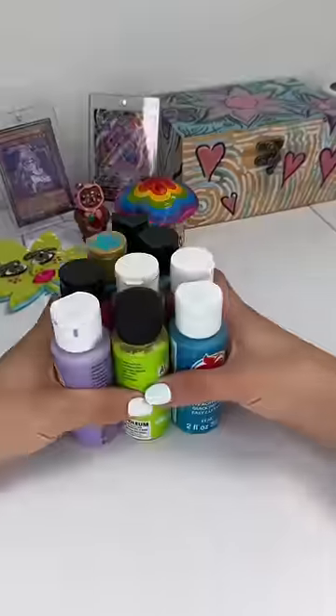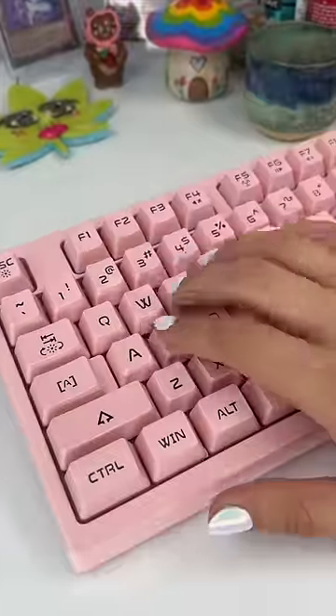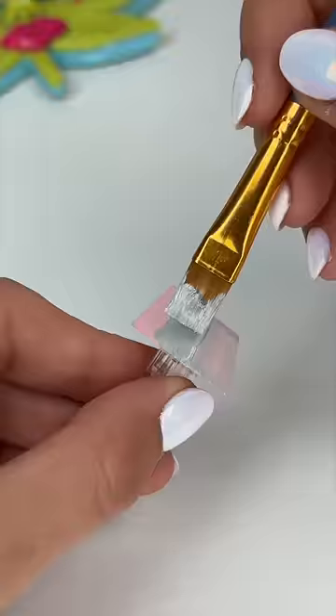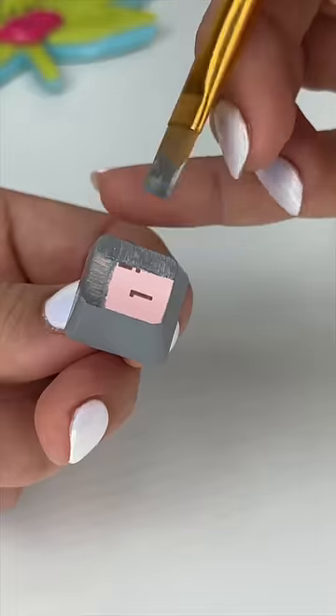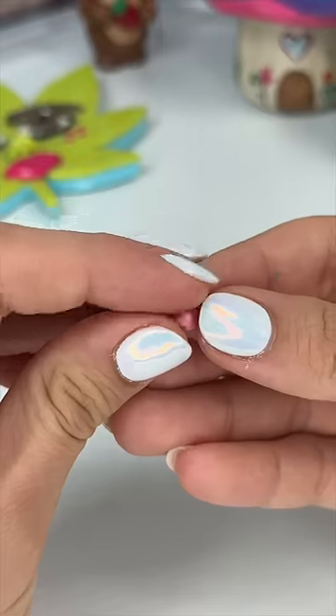I just made the cutest Minecraft keycap entirely out of clay. My goal is to make several Minecraft-themed keycaps, and we're starting off with an axolotl. I basically want this keycap to resemble the lush caves where the axolotls live in. So I painted a nice base, and now it's time to get sculpting.